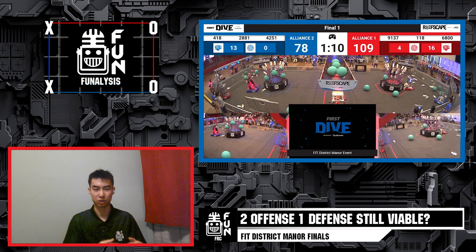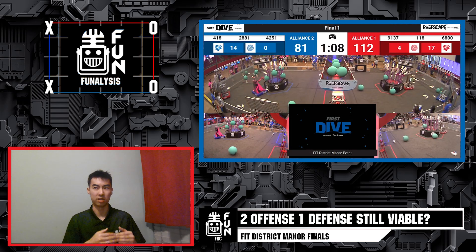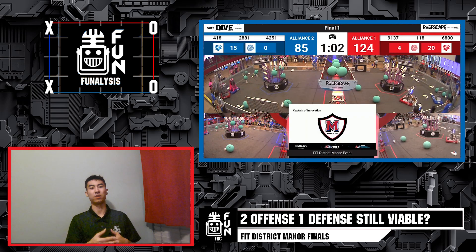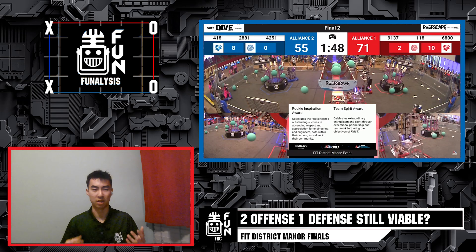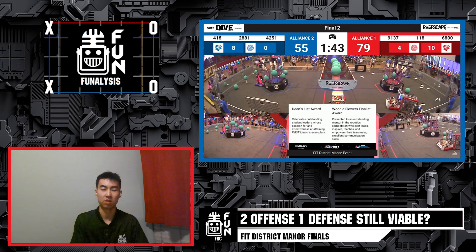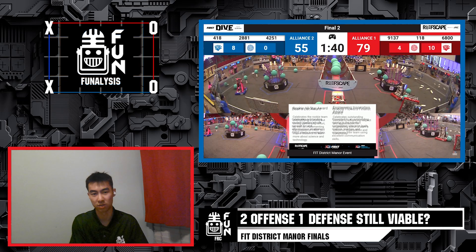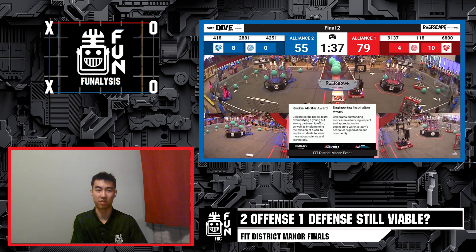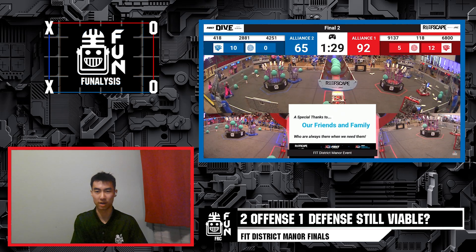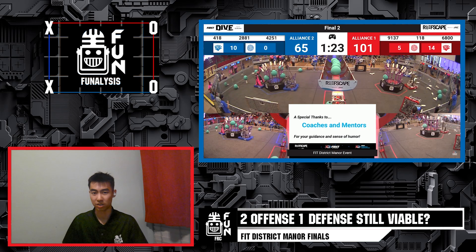This episode will showcase where to start in terms of removing algae and placing coral, as well as sending a defense bot to slow down the opposing alliance and make their lives more challenging in terms of scoring. Alliance one consists of 118 Robonauts, first pick Valor 6800, and the Bionic Vipers 9137. Alliance two was 2881 LadyCans, whose first pick was Purple Haze 418, and their second pick Gallop and Gearheads. Let's see how both alliances use this strategy to create a very competitive game in finals.